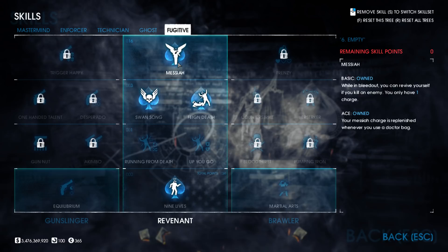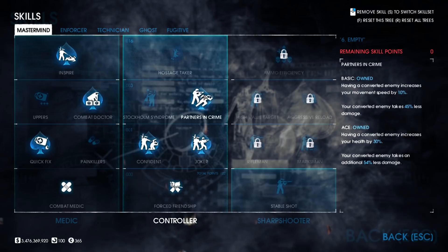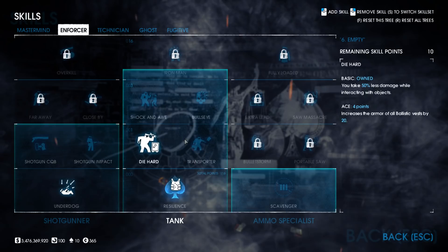The build just showcased is how I play it 90% of the time. The change-up to free up points is the Joker skills — remove them and free up 22 points. My first variant puts these points into Jack of All Trades in the Technician tree, allowing you to go in with 2 doctor bags and an ammo bag to aid with any sniper ammo issues. The remaining 10 points go into the Sharpshooter tree for more damage, stability, and reload speed.